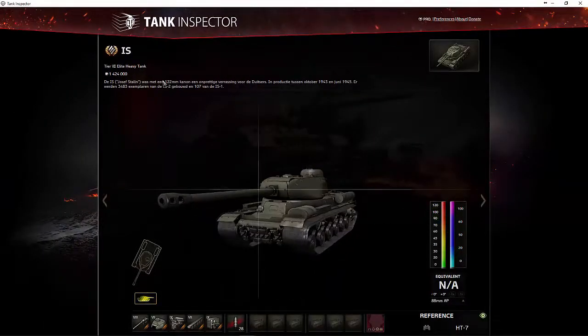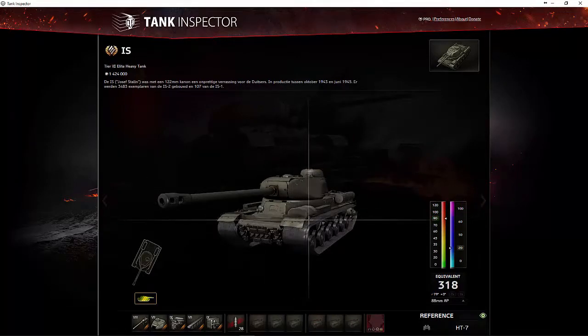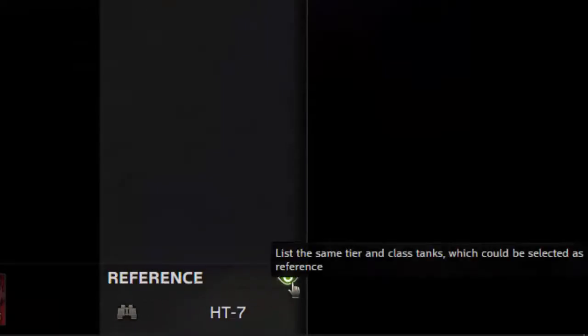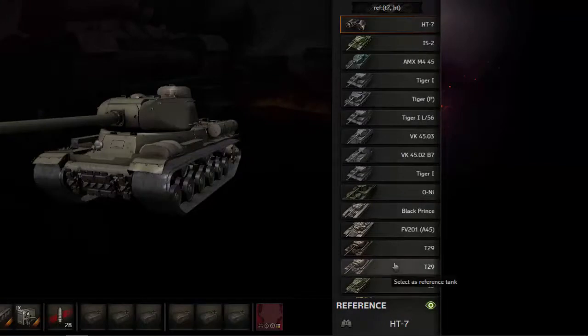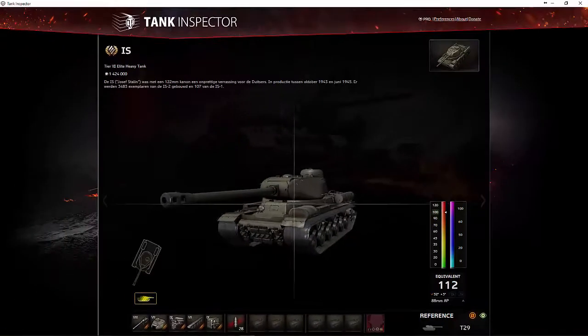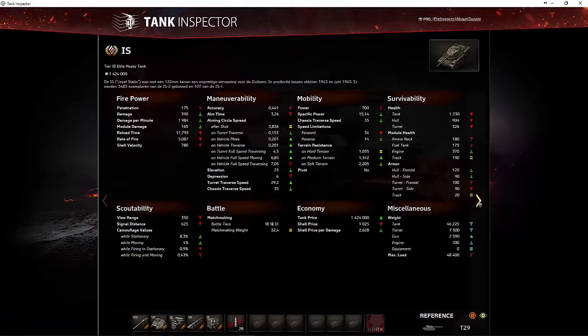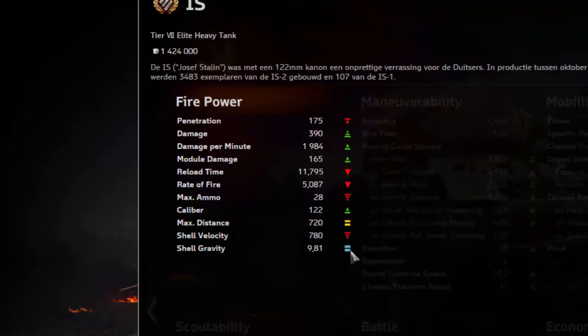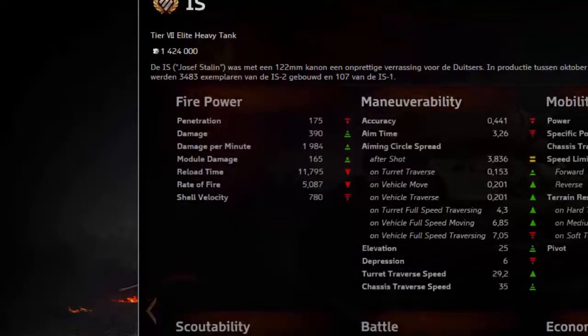We staan hier nu op de IS tank, en we willen die vergelijken met een andere tank. Dan ga je hier rechtsonder op 'reference' klikken, klik je op dat oogje, en kan je die gaan kiezen. Je krijgt de lijst met vergelijkbare tanks. Ik wil deze nu vergelijken met de Amerikaanse Tier 7 Heavy, de T29. Die staat hier klaar. Als we nu naar de IS, naar die uitgebreide statistiekgegevens gaan, dan slaan deze symbooltjes op het vergelijk met de tank die je gekozen hebt hier rechtsonder.